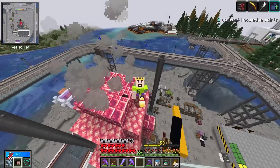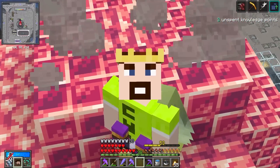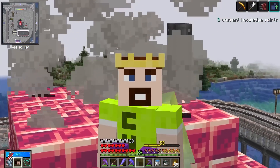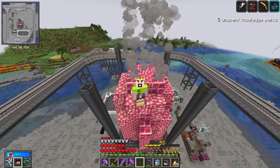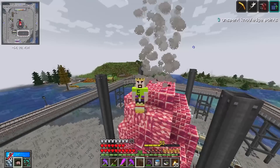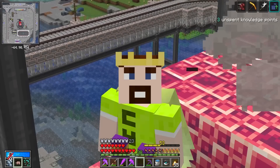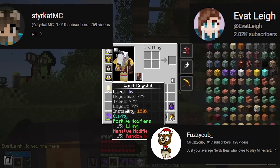In between episodes, me and some other folks on the server ran a 15 times living vault — yeah, 375% more living chests. It was insane. We got so lucky to be able to add that many catalysts to one crystal. So let's jump into the clip of running that vault and getting an insane amount of living chests. We're about to run a 15 living, 15 random negative with 375% living chest. That's insane. I'm ready.